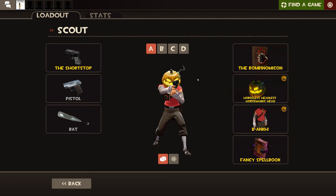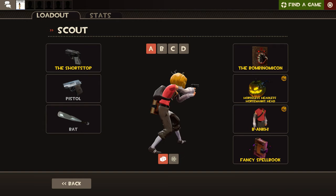So you can't have double of something — you can't have two hats, two chest pieces, two of the same cosmetic slot.